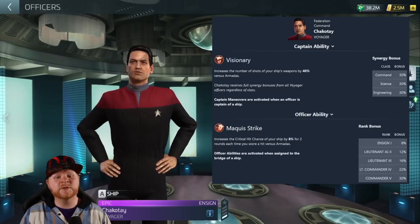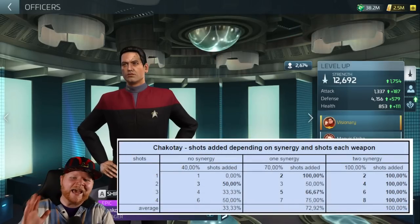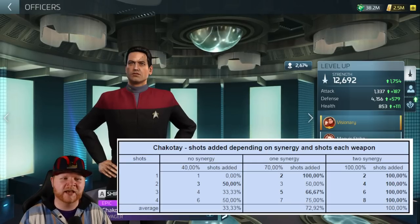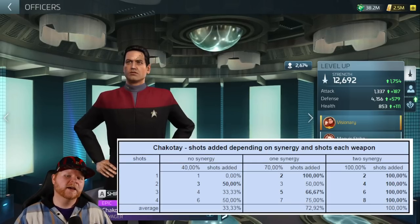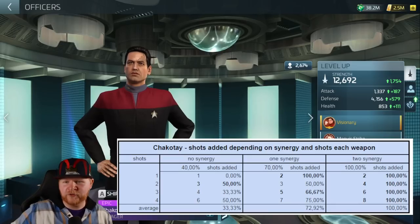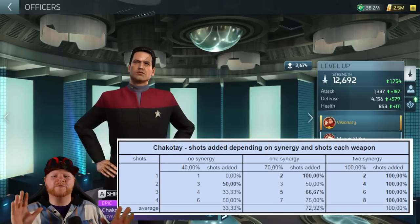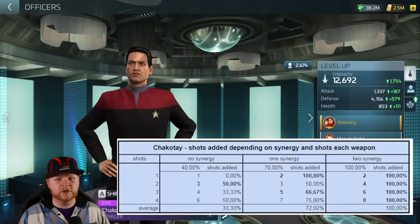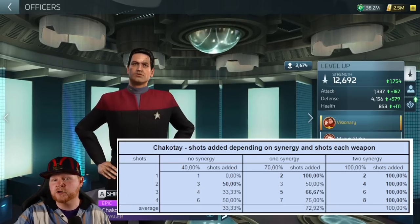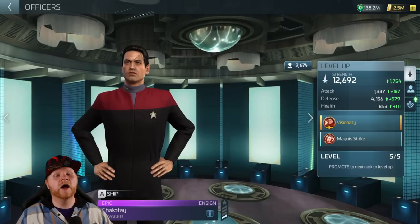He maxes out at 30% critical hit chance. Now, how exactly does this captain's ability work? Please keep in mind that what I'm about to show you doesn't technically show every situation because there's something called truncation when it comes to the actual coding of this game. So depending on how many shots a weapon has, the increase may not perfectly add shots. Generally speaking, this chart covers how many shots Chakotay adds based on synergy and no synergy. Shout out to John Connor who put this together for the video.